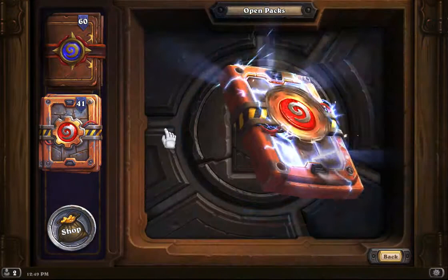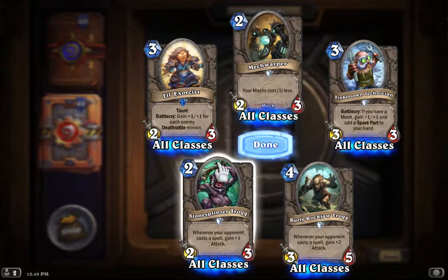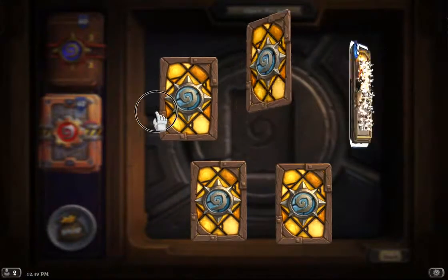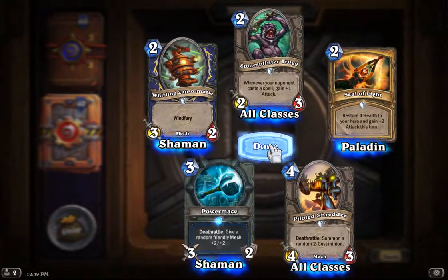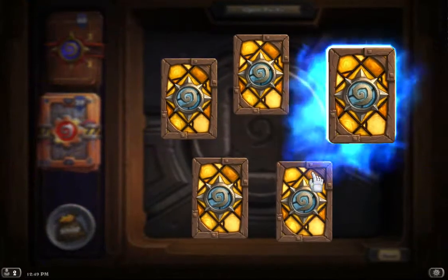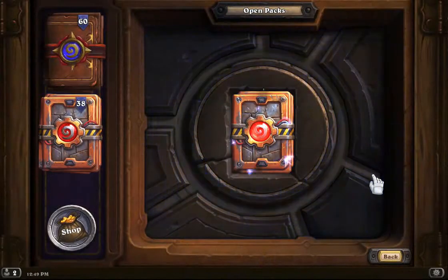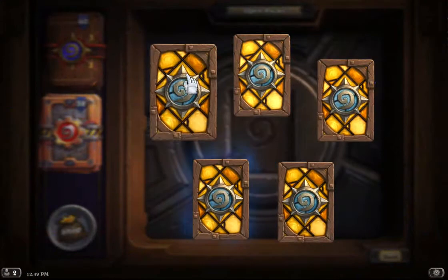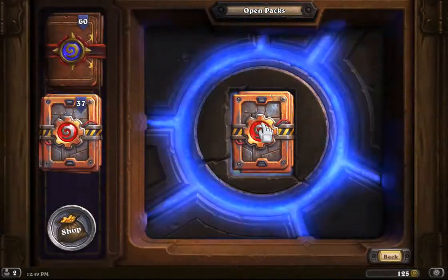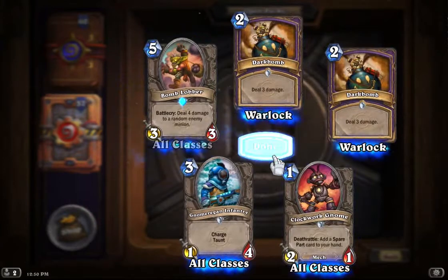Our next pack — no Legend. We've got a Little Exorcist. Another Power Mace, that might be number four. Got an Epic in this pack: a Crush. Another Crush, and I saw another Unstable Portal there. Another Unstable Portal. Another Bomb Lobber.